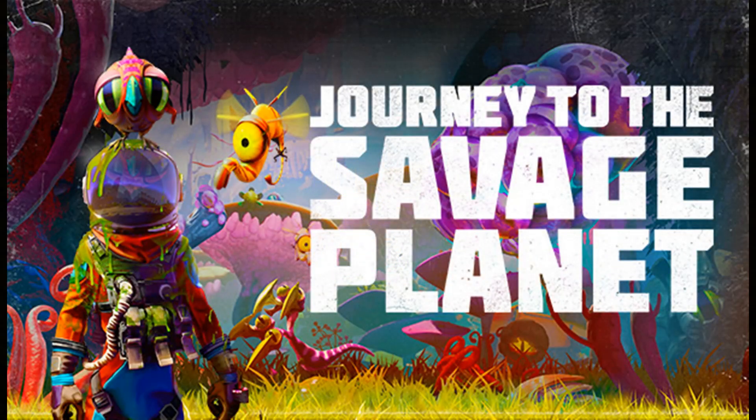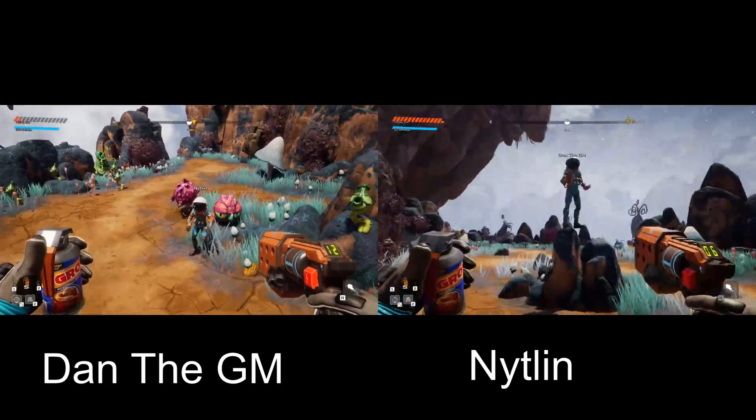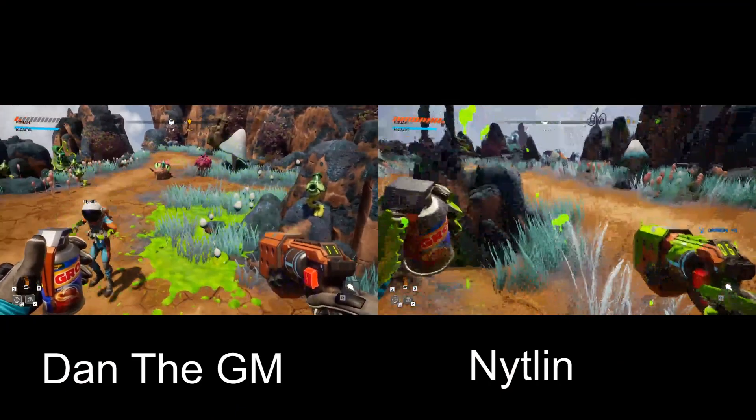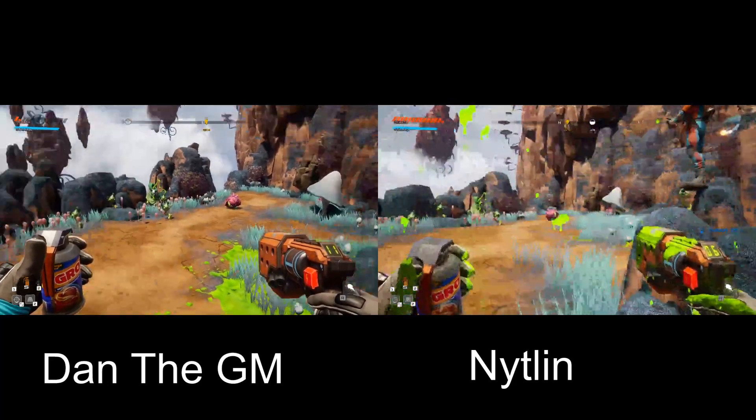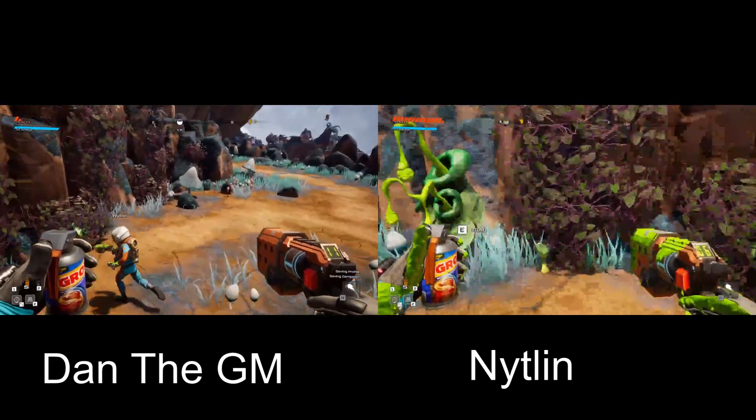Hey everyone, this is Dan the GM. This is Journey to the Savage Planet — that is Nightland, just getting surrounded by birds. Let me help. We are picking right back up where we left off, so you've missed nothing.